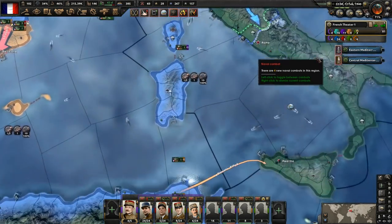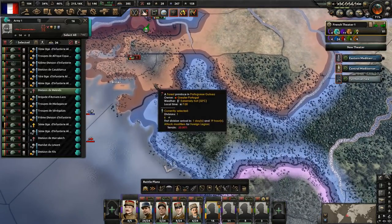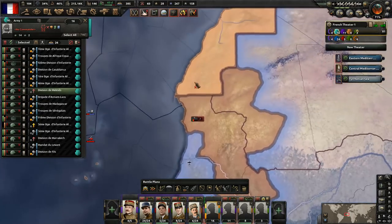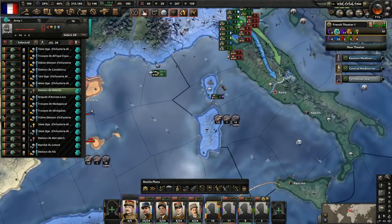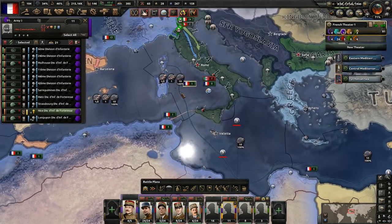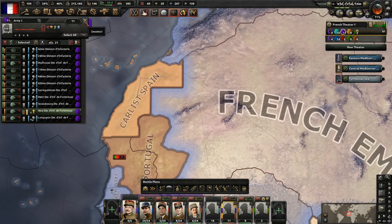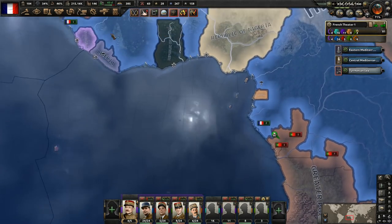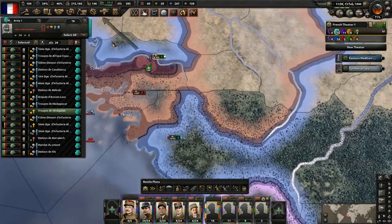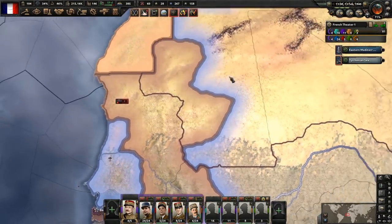We've got a naval combat going on right now. They're still attempting to attack us there. We're going to go ahead and grab that province right there. They keep taking this territory up here and are going to keep coming down — that's a problem. This guy's got to go all the way around — such a bummer. We could try to get access but they're not going to give us access since they're about to be at war with us. We're about to lose the port here — let's retreat back to the port and then attack their port to cut these guys off and destroy them.